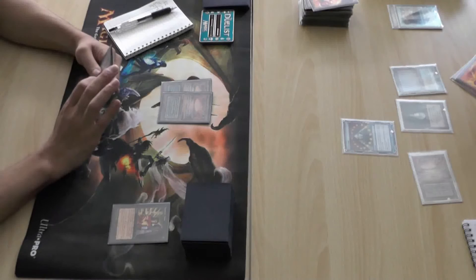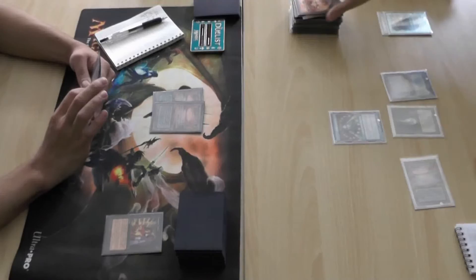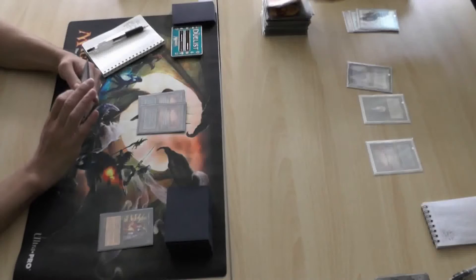Especially with Black Lotus. Yeah, Black Lotus, Demonic Tutor, Yawgmoth's Will in your opening hand — you're in a happy town at that point.